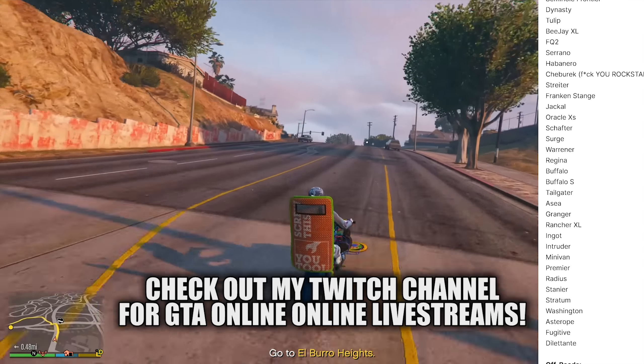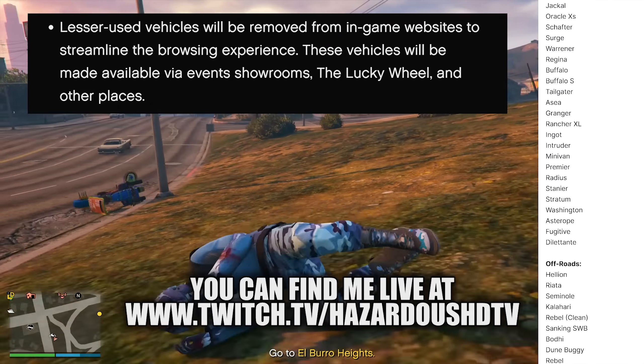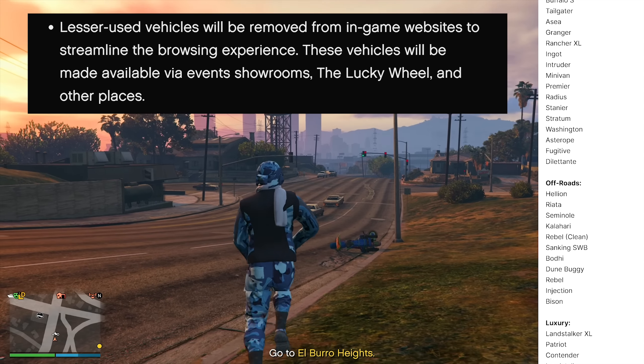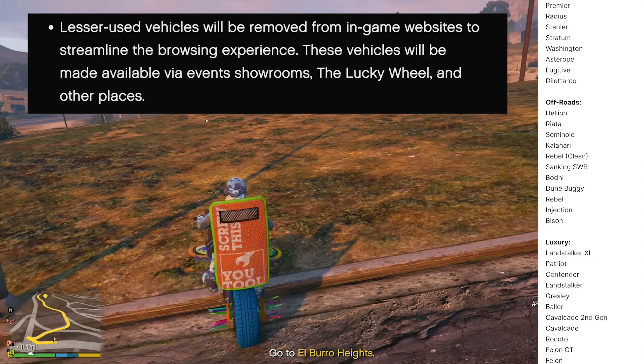Rockstar claims these were lesser-used vehicles by the community. As stated in their teaser newswire, let's take their quote: 'Lesser used vehicles will be removed from in-game websites to streamline the browsing experience. These vehicles will be made available via event showrooms, the Lucky Wheel, and other places.'